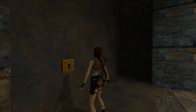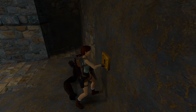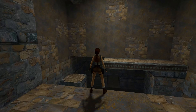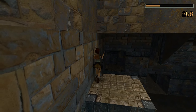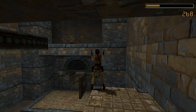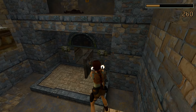Now we're going to use the golden key, and you might be wondering: is the Tomb of Tihokan finally behind that door? I mean, it was guarded by bloody everything. Well, if you were playing Tomb Raider Anniversary the answer would be yes, but not in the original Tomb Raider — we have a lot more work cut out for us first.